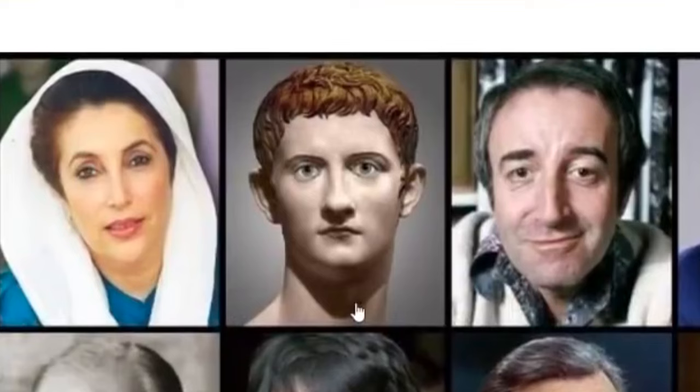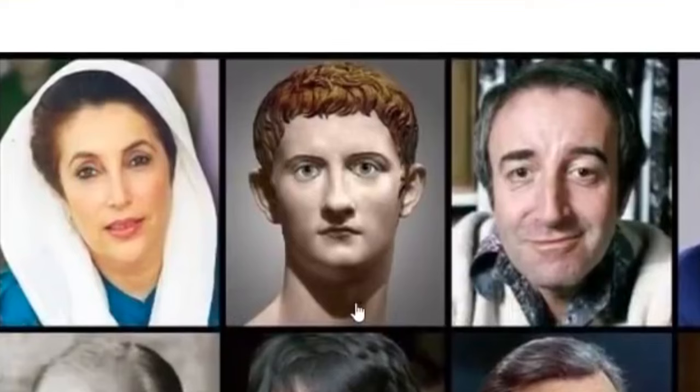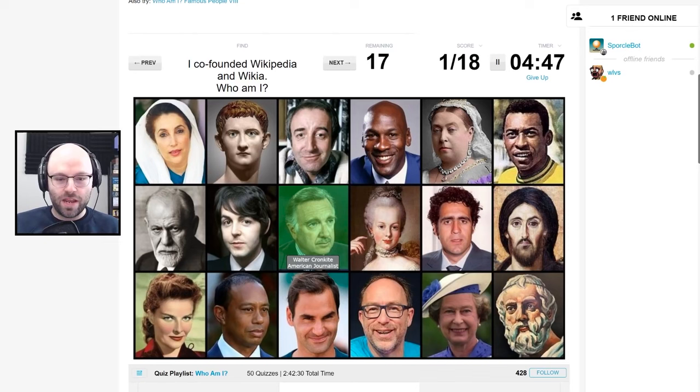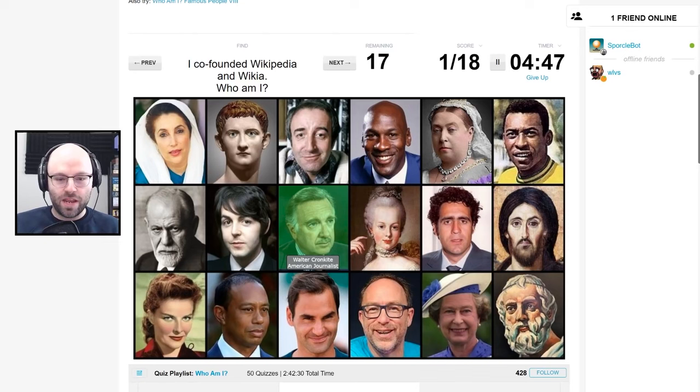Who the hell is this, man? Who the heck is this? Is it Mark Zuckerberg? I was often cited as the most trusted man in America. Michael Jordan? Okay, it's this guy. I co-founded Wikipedia — that's Jimbo Wales, baby!